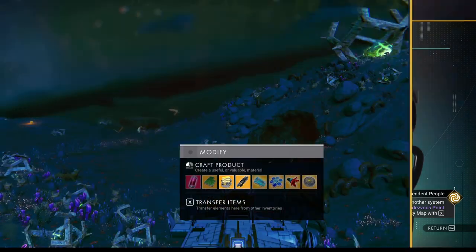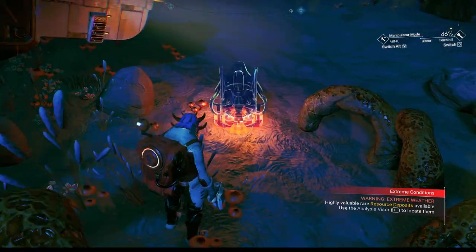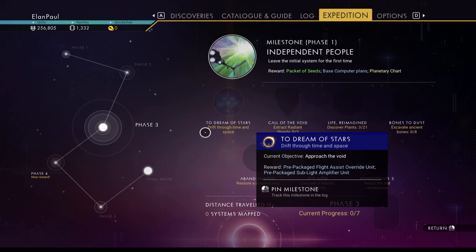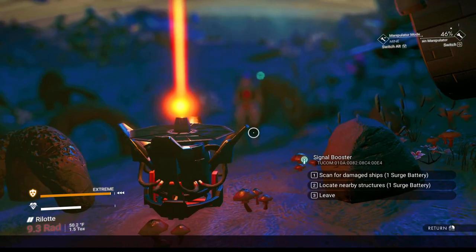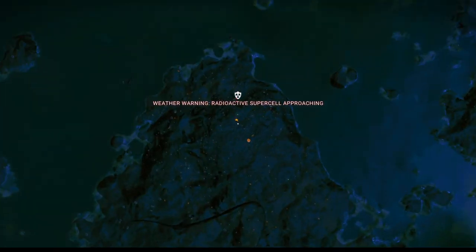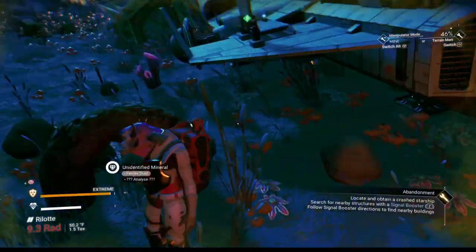Now that you've received something in your exosuit inventory — your signal booster — it's going to be used slightly differently here. Anytime you choose a particular milestone you want to complete, put this down and see if it'll give you a location for it. Let me try something real quick — there we go, select it and go into it. It's here — scan for damaged ships. It uses something called a surge battery from your starship inventory. Grab it and make a couple more just in case you need it. There's our crashed ship and we're going to go get it.